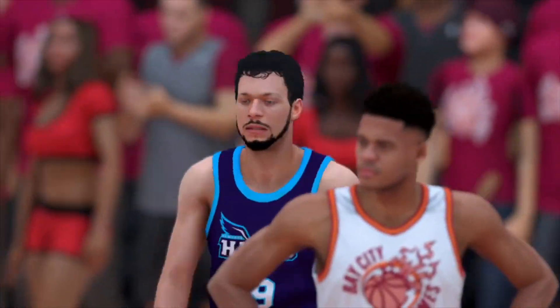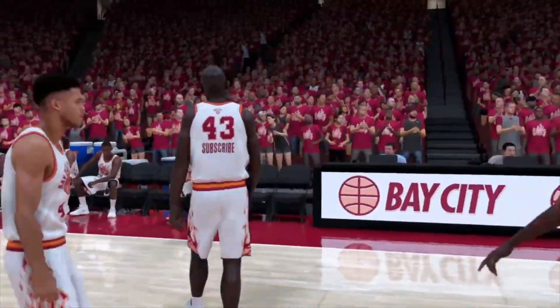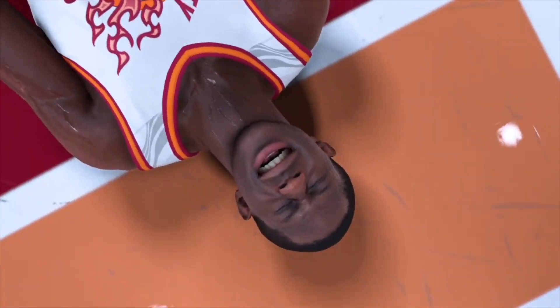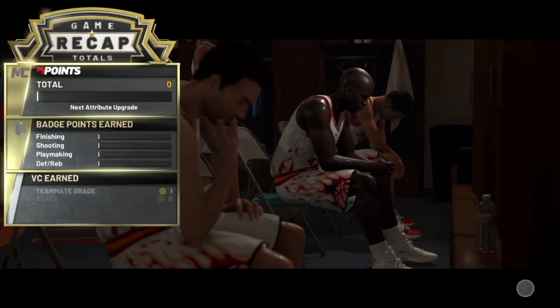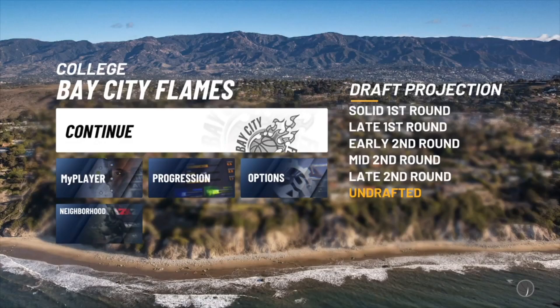If you want some quick and easy VC you can keep doing this over and over — I would advise you guys to do this. We just fouled out the game and you will get a cutscene. Once you get that cutscene, just wait until it's over to get your free VC for doing nothing but fouling out. Once the game is over you will get your VC — it's 500 VC just for fouling out the game.